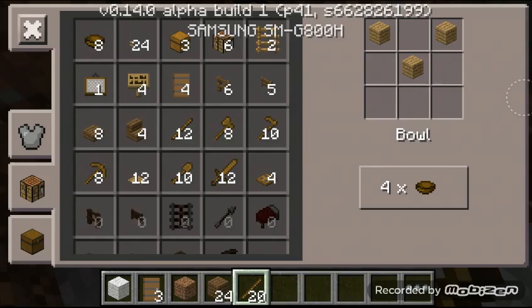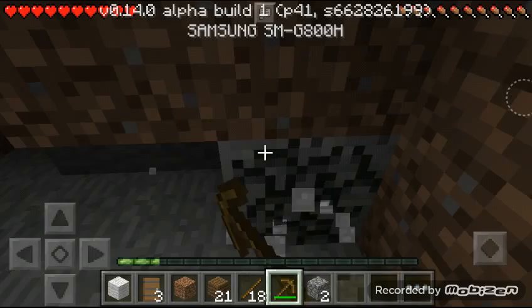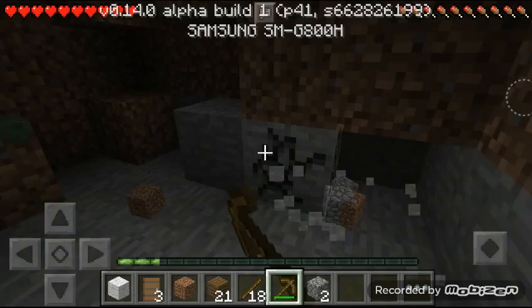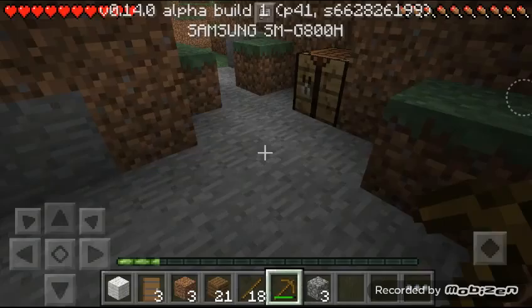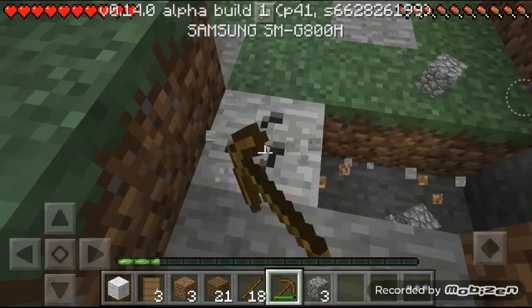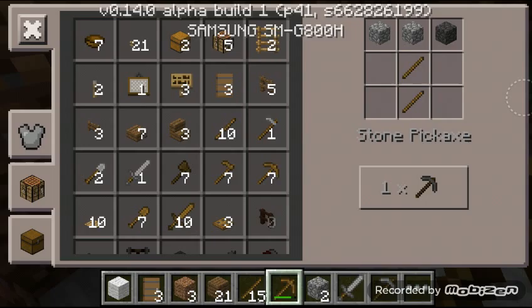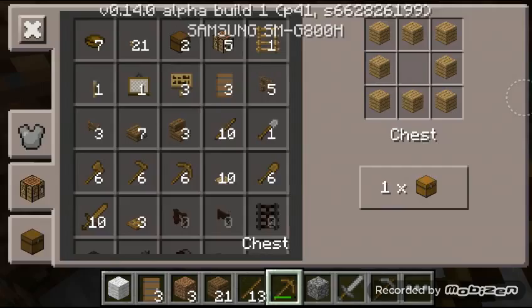Let me just make one pickaxe so we can collect this cobblestone. I wasn't planning on collecting dirt by the way — just needed that to clear up the space for more cobblestone. And there, that'll do. Now we can craft our own stone sword, pickaxe, anything — a shovel would do too.